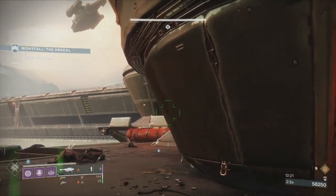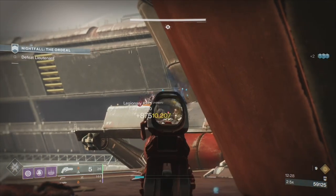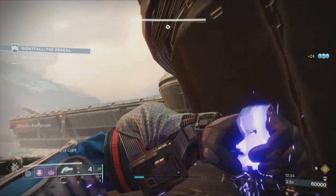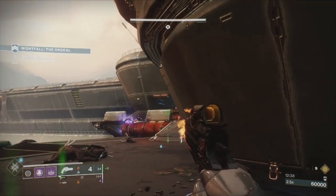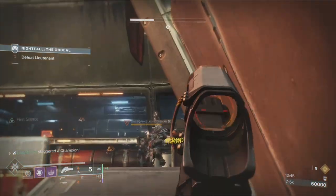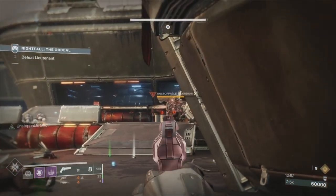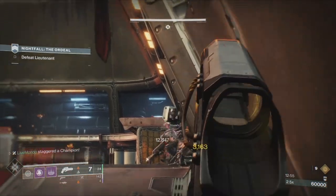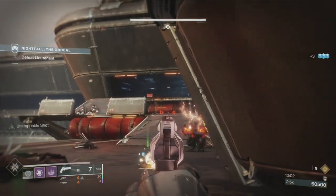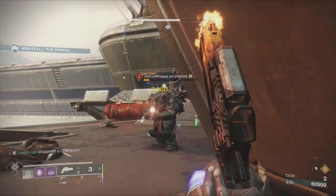You're going to get a wave of ads coming down — some elites and an Unstoppable. I tried to take the elites out first so they wouldn't be a problem, but I can see there's still one up there. I tried to put a grenade on him but it was too far away. Now I can focus on the Unstoppable. Sometimes this Unstoppable will push you, sometimes he won't.